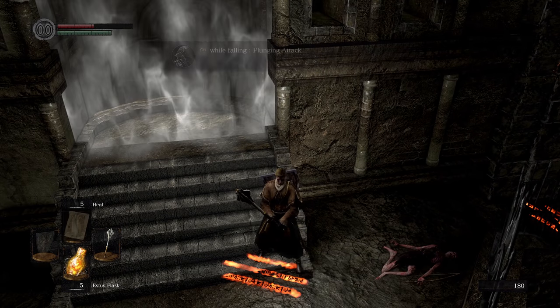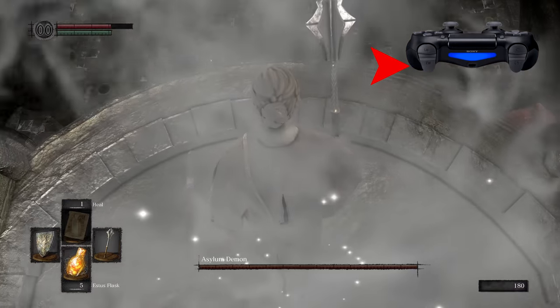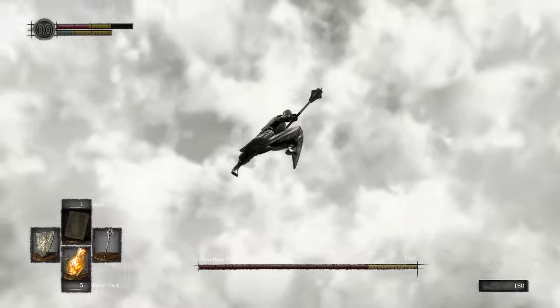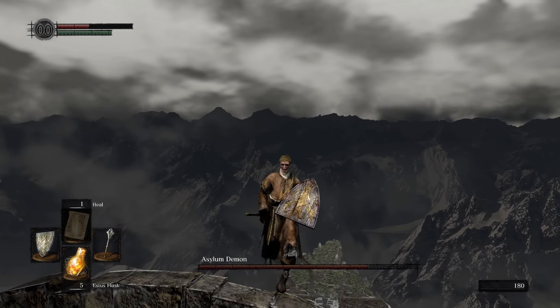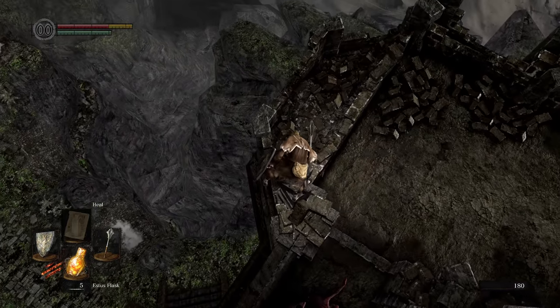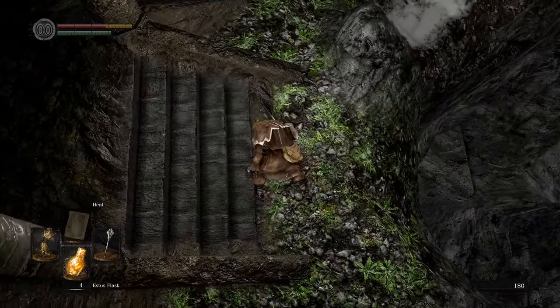One of these tips will tell you how to perform a plunging attack. After entering the fog gate, press R2 to step over the ledge, and press R1 while falling to perform a plunging attack. After the plunging attack, roll down to escape the asylum. This is why the plunging attack is the most reliable move in the game.